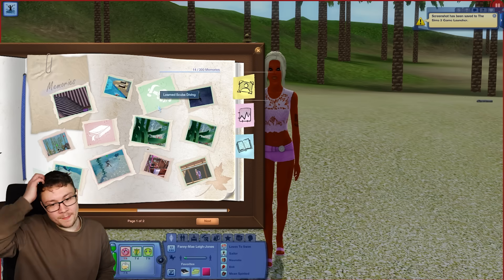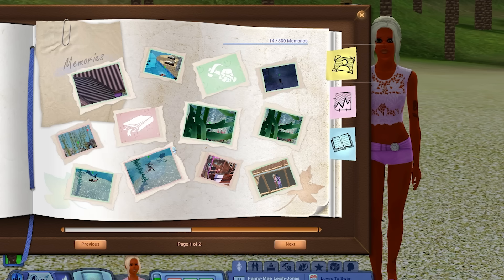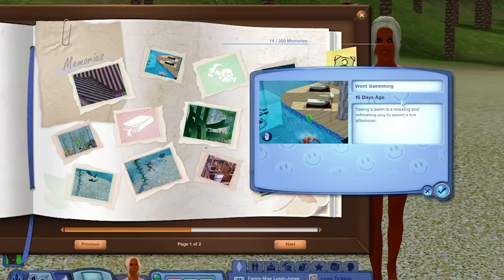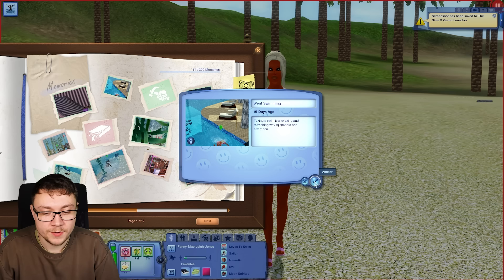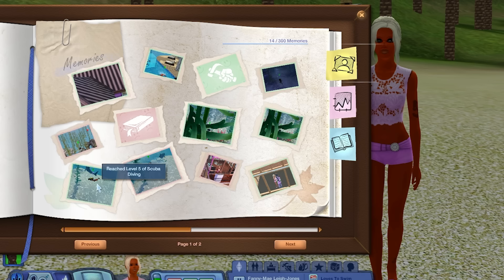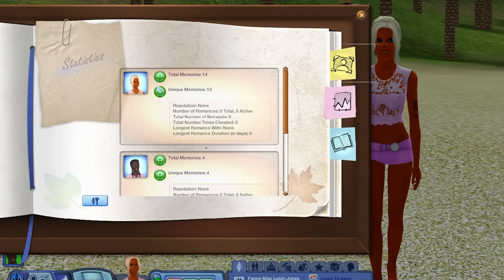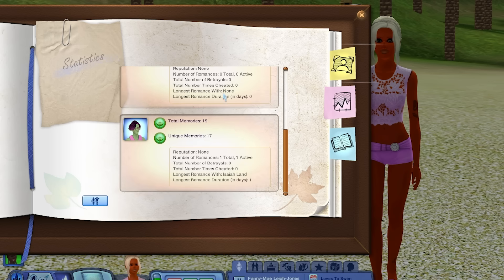The best thing? Sims 3 memories actually capture automatically! We've even got statistics and a biography that you can make - The Sims 4 could never. For example, she went swimming for the first time. You can forget a memory, and it automatically takes the picture for you. I believe there may be a way to customize it, but it automatically does a title and description - which is so cool. These memories you can vlog, although they don't really have any gameplay consequences. There's even one for reaching level five in scuba diving. And you can see they're tied to the individual Sim, not the household. We've got 14 memories, 13 of which are unique, and it shows it for all the different households with specific statistics.